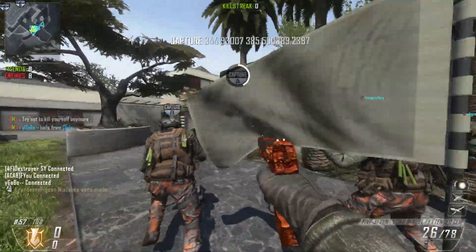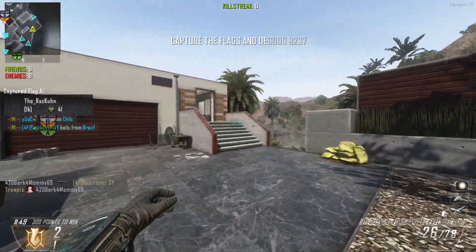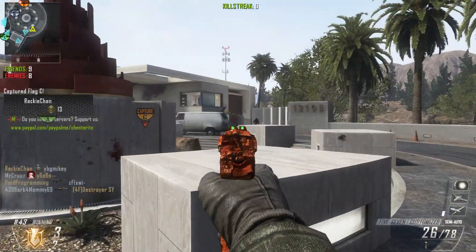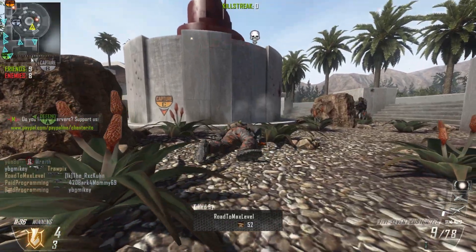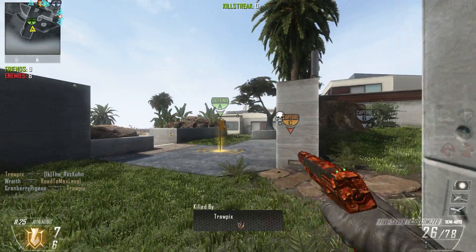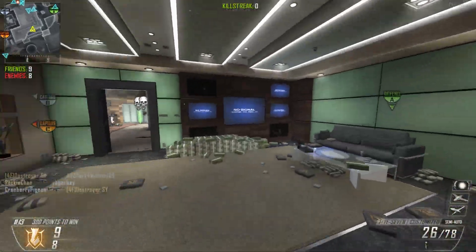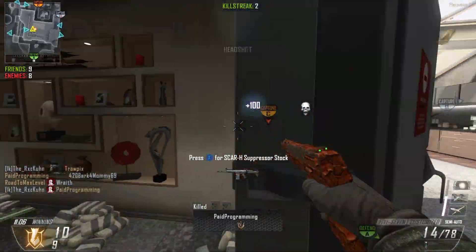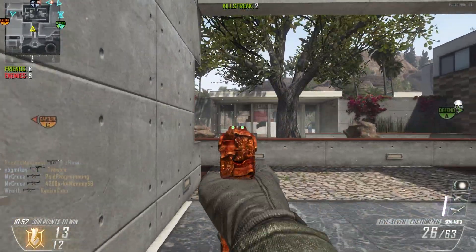No matter how good or bad we do in this match, I think this will be the last match for the episode. Running into a cheater just kind of ruins the whole vibe of playing, honestly. Hopefully we can have some fun in this lobby. Maybe we can get our EMP system this time. I'm really disappointed we actually ran into a cheater — that guy was just full-blown cheating. I just can't imagine rage hacking on a game like this.